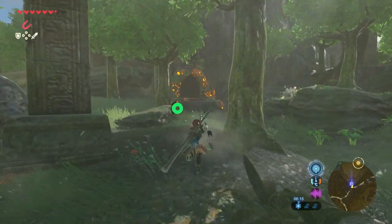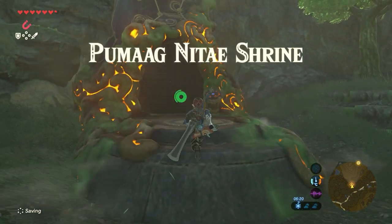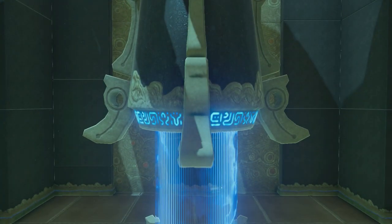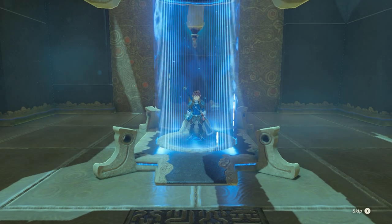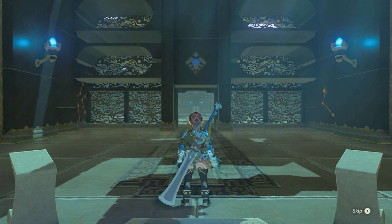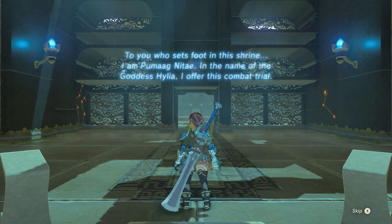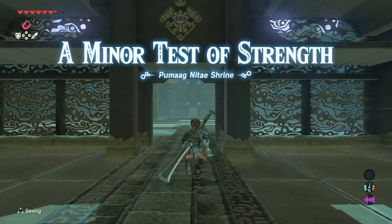Just keep heading towards it — and we've made it. Time to get in. The shrine greets you: 'To you who sets foot in the shrine, I am Pumagnita. In the name of Goddess Hylia, I offer this combat trial — a minor test of strength, Pumagnita Shrine.'